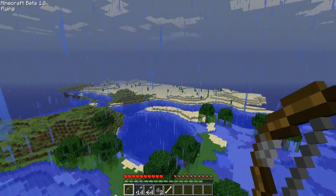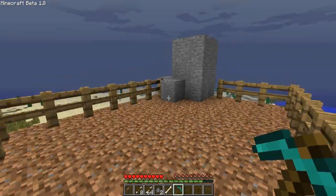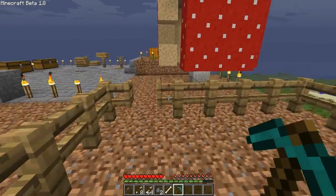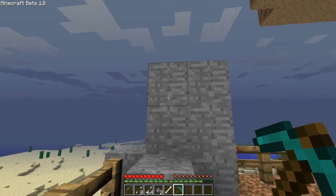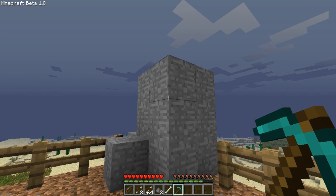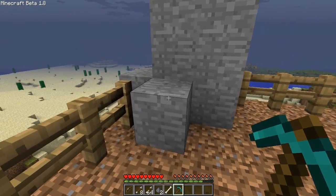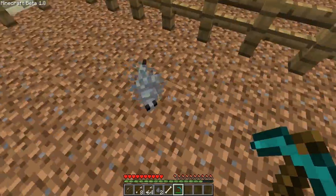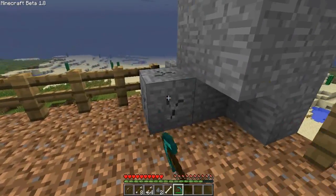Another cool feature of this update is silverfish. This right here is silverfish rock — it looks the same as normal rock would. But it has a little surprise. These spawn around strongholds; I believe all the walls are made of it. They also have a chance of spawning randomly in the world. When you mine one of these rocks, it'll actually release one of these little things. These little guys look like stone porcupines — they're called silverfish. You can release a whole bunch of them.